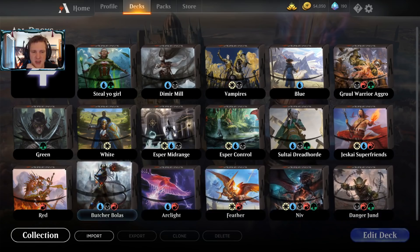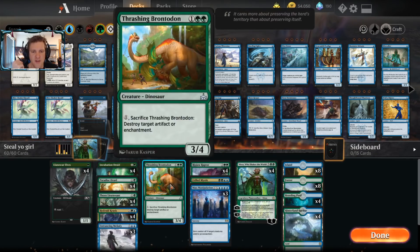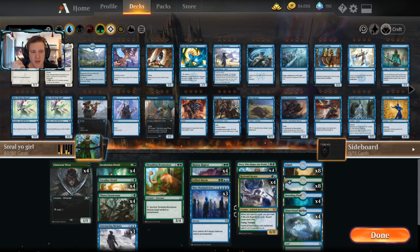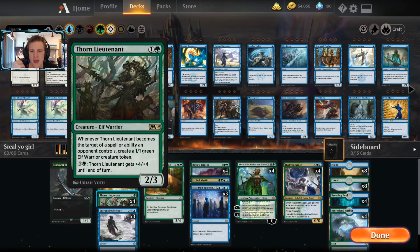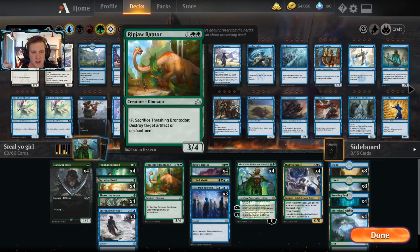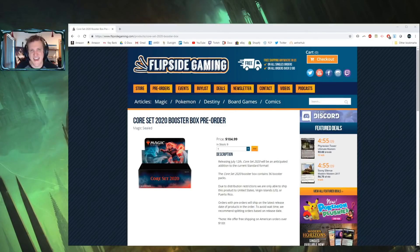The first deck we're going to start with is Nissa Steal Yo Girl - a blue-green ramp deck that tries to steal all the opponent's things with Entrancing Melody and Mass Manipulation. We also have some fun-ofs like Thrashing Brontodon and Frilled Mystic. The biggest change I've made is concessions to the mono red meta: three Thorn Lieutenants and four Ripjaw Raptors to try to keep us alive long enough to do Nissa shenanigans.